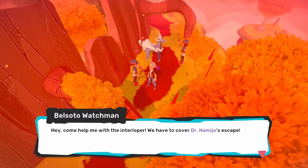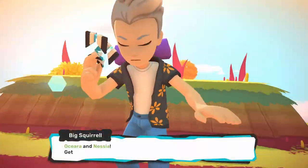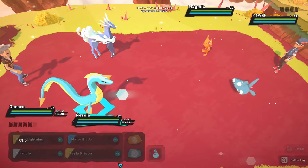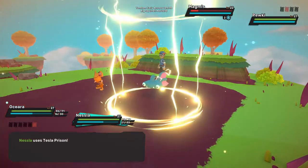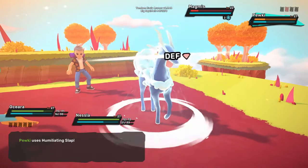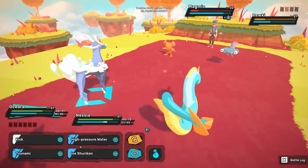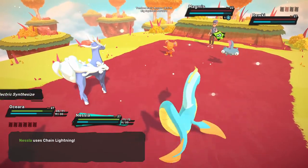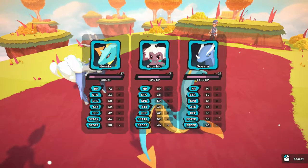'Hey, come help me with the Interloper — we have to cover Dr. Hamijo's escape.' I am the Interloper. Puky and Magmus — Nessla just takes care of both of those. That's cool. And Test the Prison, I think, is better for this one. Humiliating Slap — OCR is too aloof to be humiliated. Let's switch out Nessla and then Chain Lightning should do this. There we go. And then OCR will be all rested up and ready for the next one.